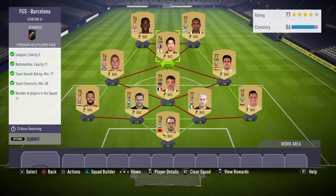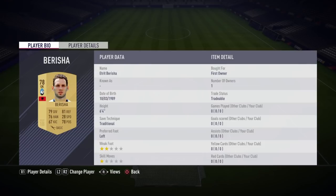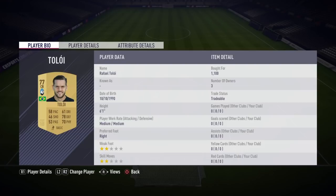Alright guys, welcome to the FGS Barcelona SBC day three cheapest method. We've got a squad with no loyalty. It's super easy, super cheap. I've got a few first owner players but not enough to get loyalty because I did complete it with quite a bit of chemistry.